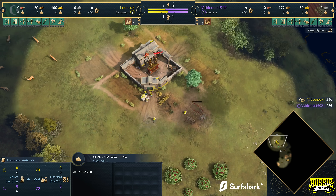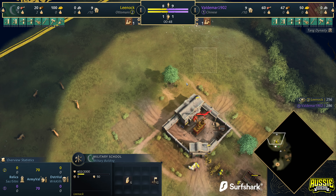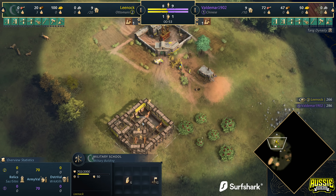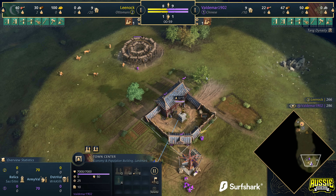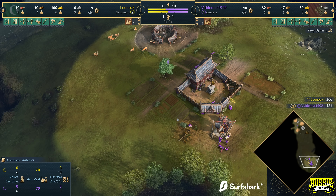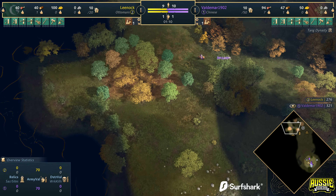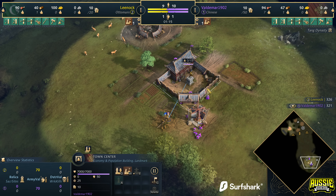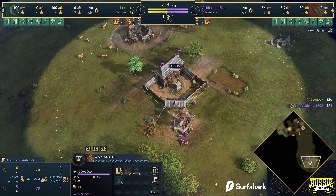Leenock is going to open up by going for a military school — a bit of an awkward spot, but to be honest there's no real good spot for him to put it. Maybe adjacent to the town center would have been better, but he's put it quite far forward. I'm curious to see how Leenock plays this. The strategy I played against earlier was just your typical one-base Ottoman build order, which you'd be very familiar with from the channel — I just posted a video about it. The only difference was that the player I faced threw down a town center around the 12-to-13-minute mark and looked to adapt that way.